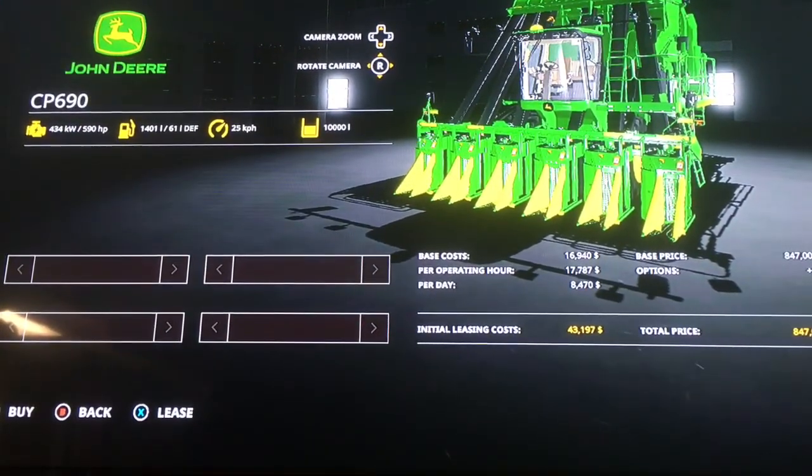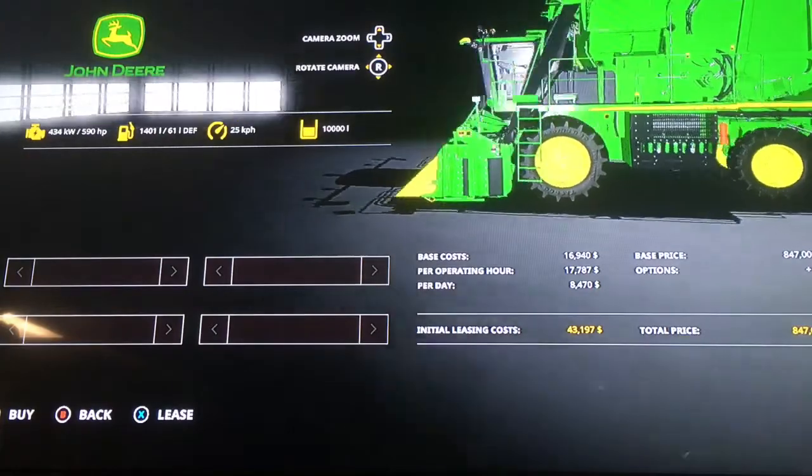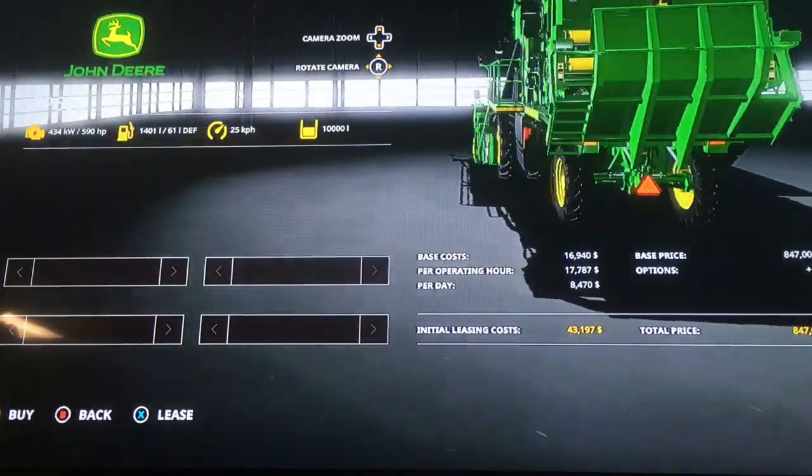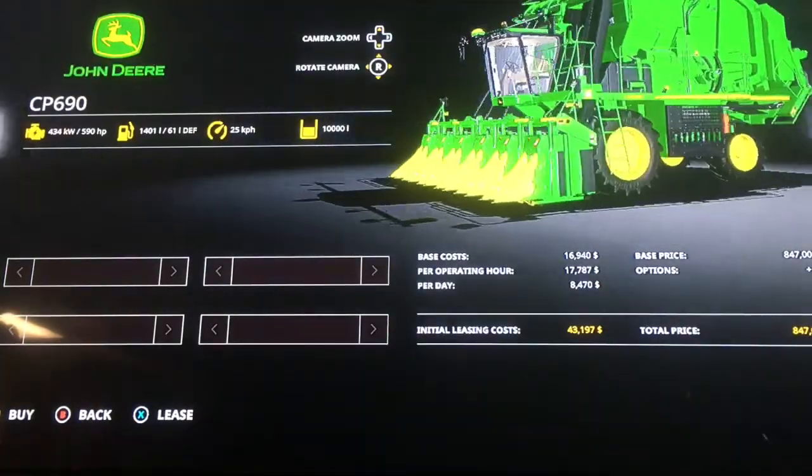So this is the John Deere CP 690 cotton harvester. Engine power is 434 kilowatts — 590 horsepower — 1401 liters of fuel, 61 liters of diesel exhaust fluid, or AdBlue if you live in other countries. 25 kilometers per hour, 10,000 liter capacity. I think that's more than the Case — nope, the Case is double.